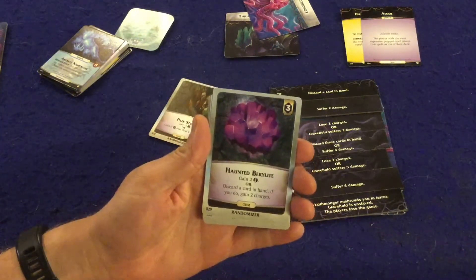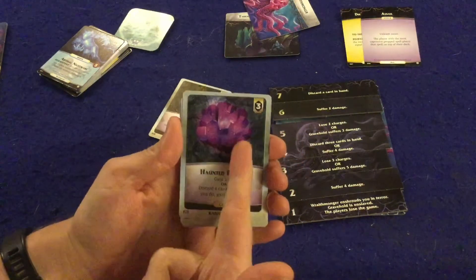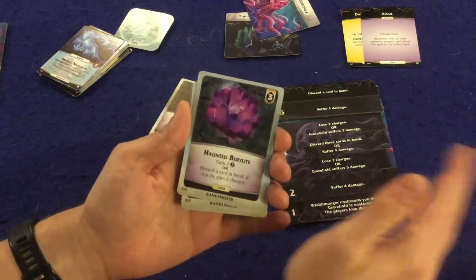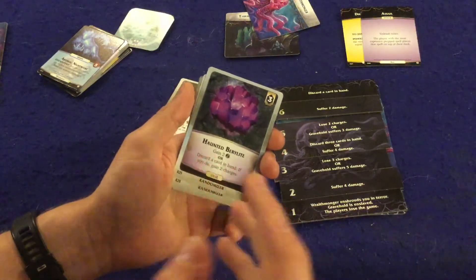Next we have the Haunted Bear Lights — gain two bucks, or discard a card in hand; if you do, gain two charges. This is huge and it only costs three. You don't even have to discard this card — any card in hand qualifies — and you gain two charges. That is absolutely spectacular, especially if you have a super useful special ability you want to keep cycling to.